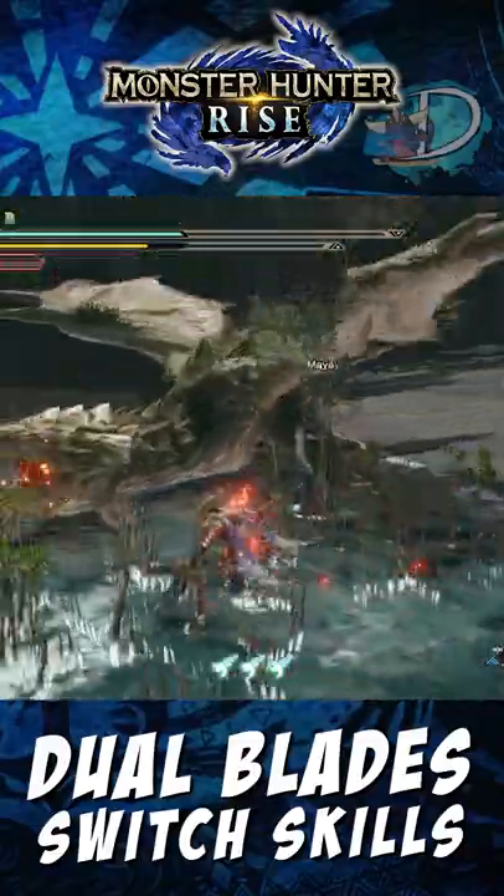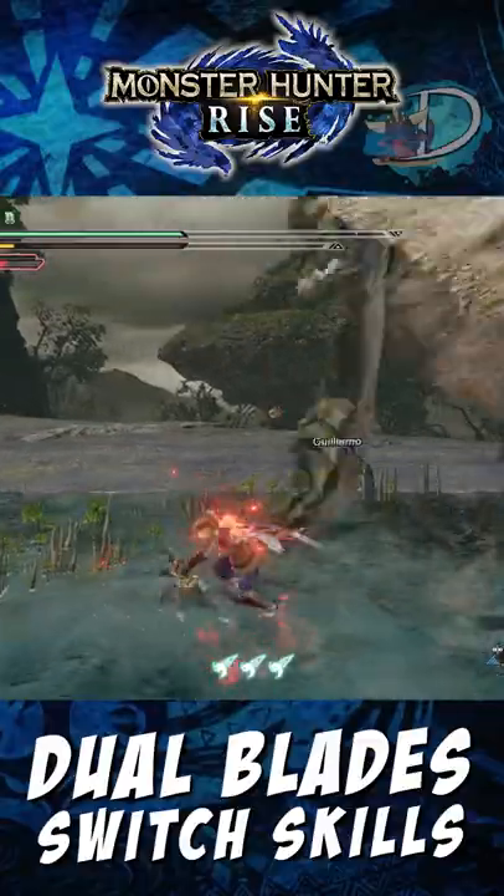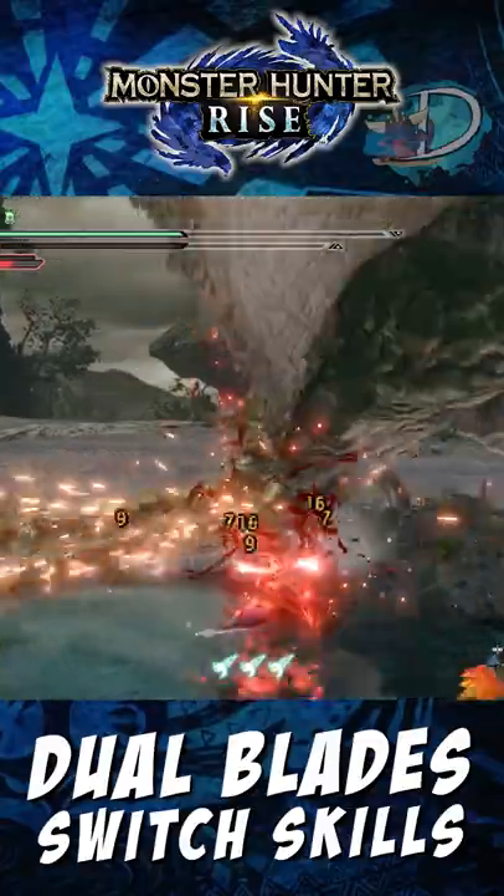Here's a quick guide to the switch skills for the Dual Blades in Monster Hunter Rise. For option 1, you either have Demon Flurry Rush or Demon Flight. Both of these can only be performed whilst in Demon Mode or Arch Demon Mode.